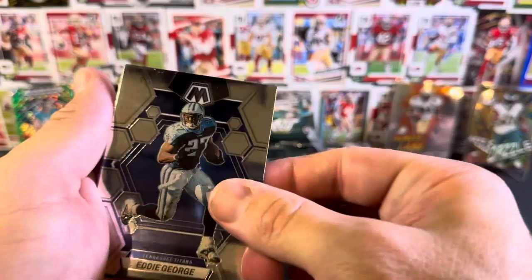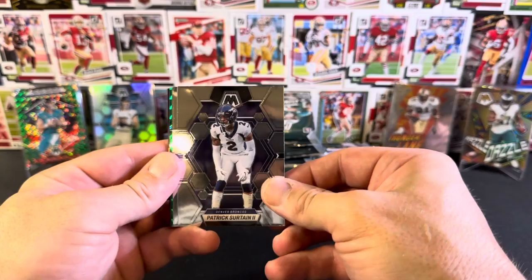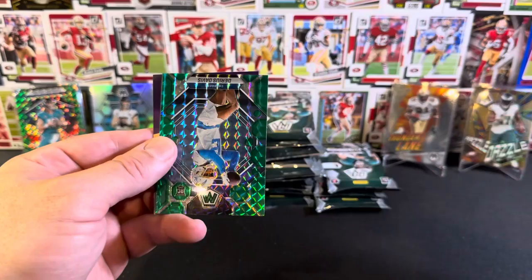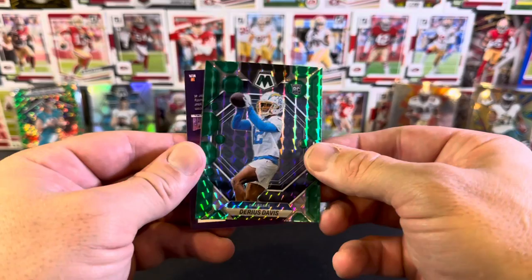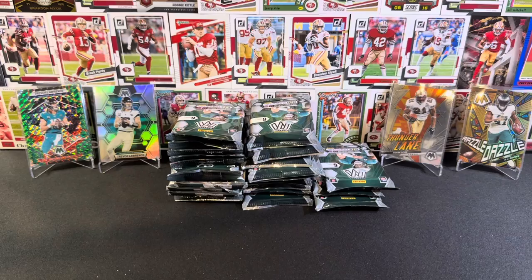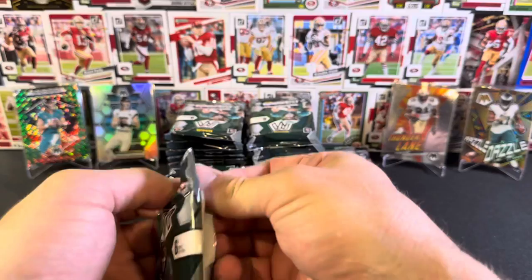Eddie George, Emmett Smith base Hall of Fame, Patrick Mahomes the second, Drew Brees, Chris Carter. And here we've got a green Mosaic parallel rookie Darius Davis with the Chargers. The card so far is definitely the Razzle Dazzle - we've got a pretty cool looking card.